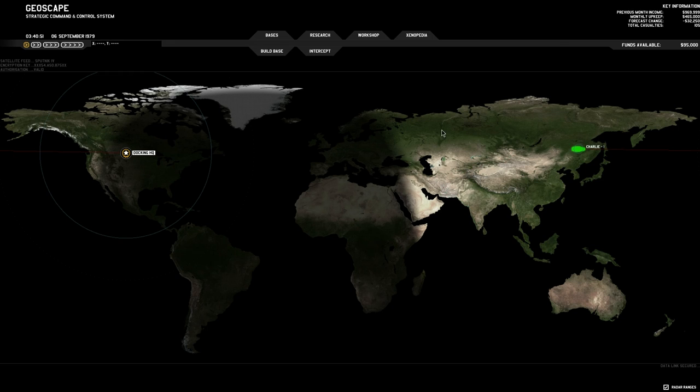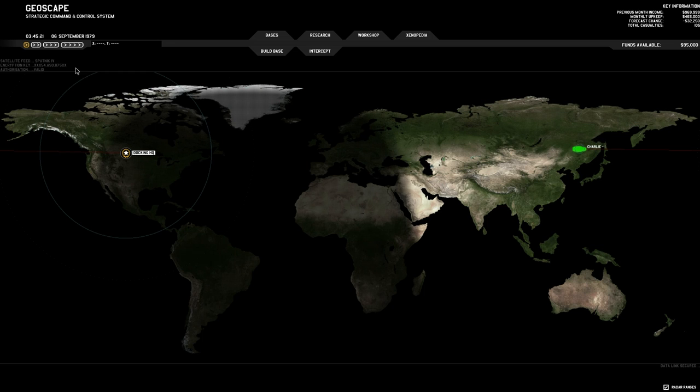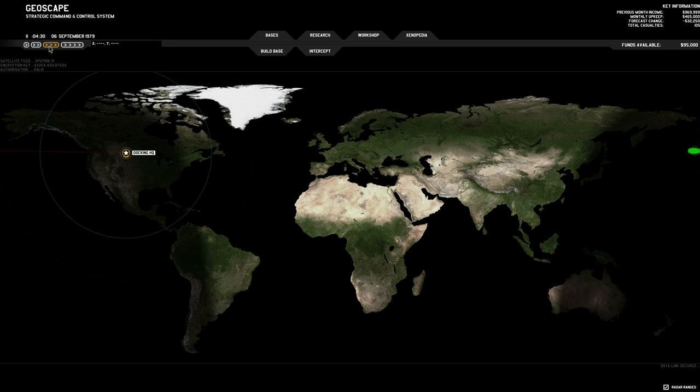If we look at our map right now, we can see Charlie-1, my aerial transport that carries my strike force. I've just completed a mission over in Asia, so this aircraft is going to come back to Docking HQ. I'm going to speed things up a little bit. Hopefully we'll fairly soon encounter something — maybe a UFO hanging out somewhere in North America. That circle, I believe, represents our radar array.